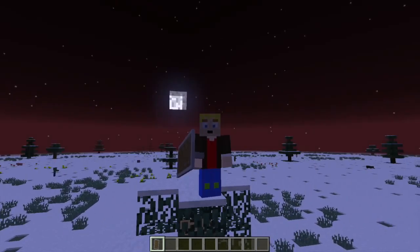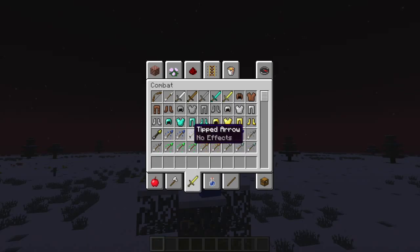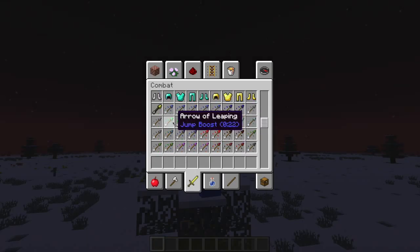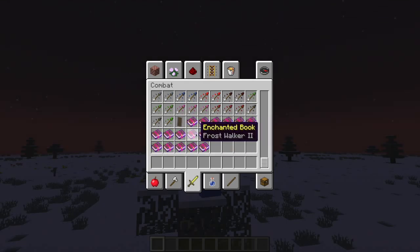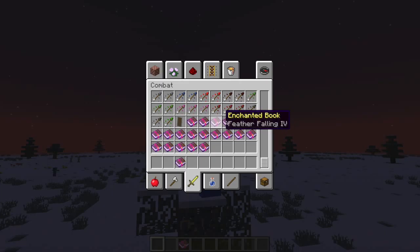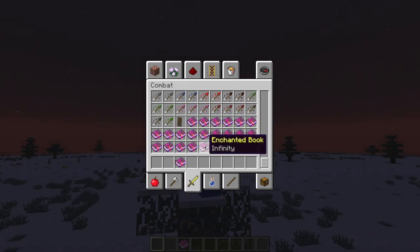We now have new arrows — spectator arrows are now added. There are potion effects on these. We also have shields, which is awesome. Right now I look amazing — I actually look like a knight. This is the thing for you. I'm not sure if you can customize shields, but it would be cool if you could.